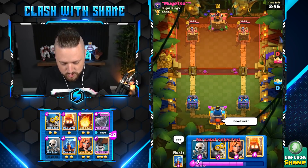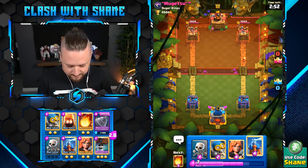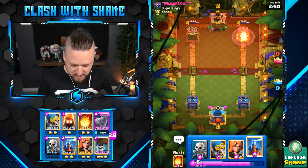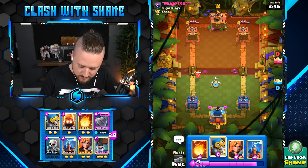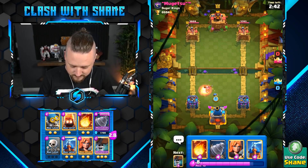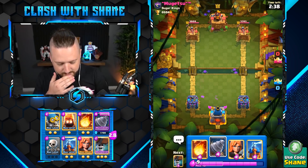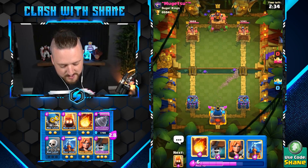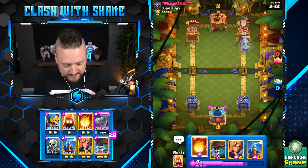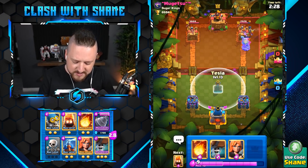Mugetsu, good luck to ya — the sugar king, the king of the sugar. Run, Fire Spirit — yes, oh no. Okay, that's a mini PEKKA. A Zap here — Mini PEKKA should be dead here, yeah, we're good. Let's go Goblin Drill here right lane, just to see what he's got. Dark Prince, potentially. Mother Witch, potentially. Ooh, the Night Witch is also potentially. Oh, it's going to be Golem, dude. This deck loses to Golem.